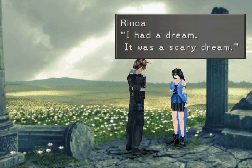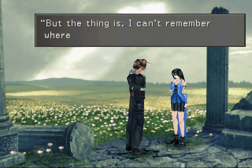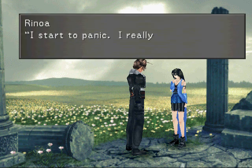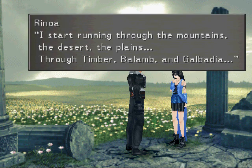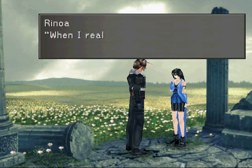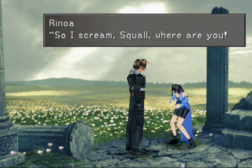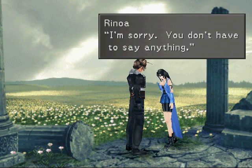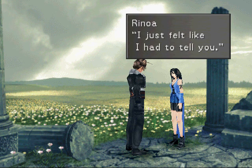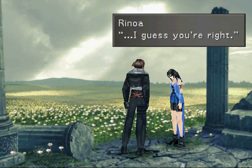Can I tell you a story? I had a dream — it was a scary dream. We made a promise to see shooting stars together. I get dressed up and put on your ring. But I can't remember where I'm supposed to meet you. I start to panic. I really want to see you, Squall, but I don't know where to go. I start running through the mountains, the deserts, the plains, through Timber, Balamb, and Galbadia. When I realize I can't run any longer, I just want to see you so badly. So I scream, 'Squall, where are you?' Then when I woke up I was crying. I'm sorry, you don't have to say anything — I just felt like I had to tell you. It was just a dream. It doesn't mean anything. Don't worry about it. I guess you're right.